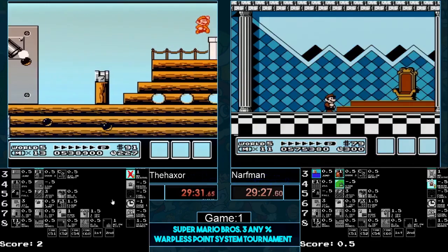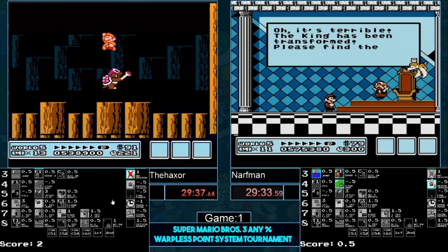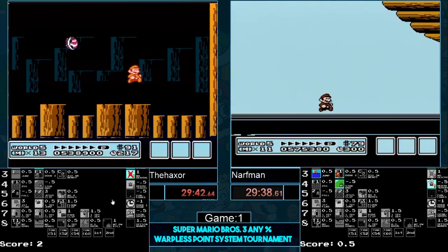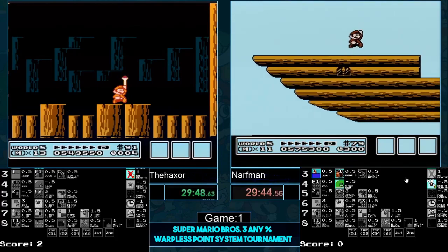We've seen a lot of mishmash happen in world 7 — it's not over! There's so much that can happen, like Narfman with zero points. This race is intense right now.